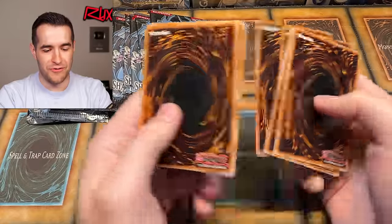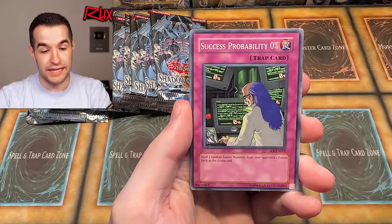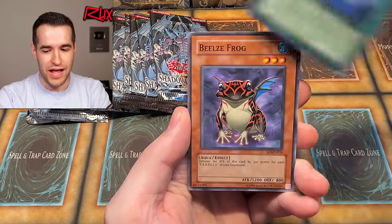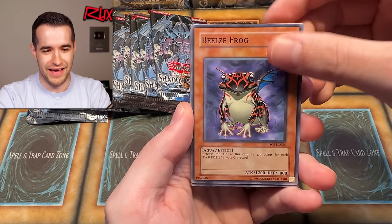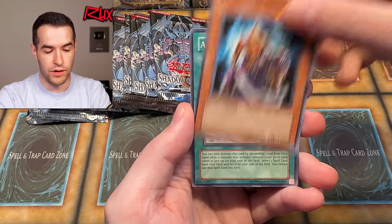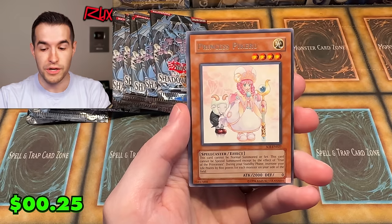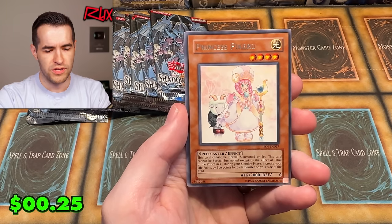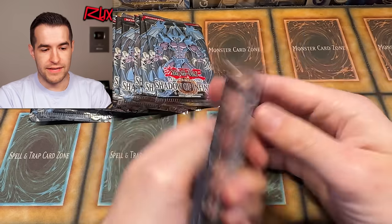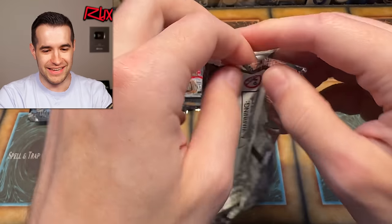Pack five: Miracle Kids, Parasite Tiki, Success Probability Zero, Hero Heart, Beale's Frog, Chain Thrasher, Tinkabito Sheen, Ancient Gear Drill, and Princess Corrine. How many Princess cards are there in this set? They look very similar. We're only about six packs in — we have a long way to go, but we finally pulled Hamad and I cannot wait for you guys to see this whole video.